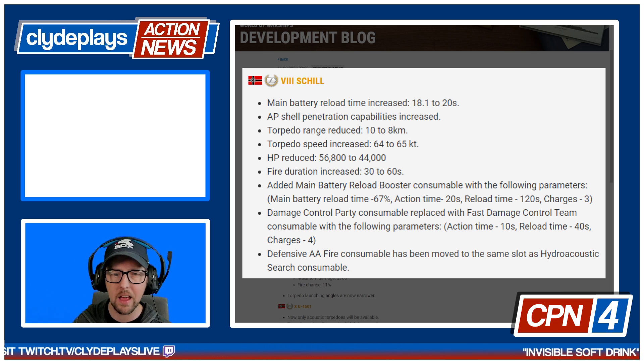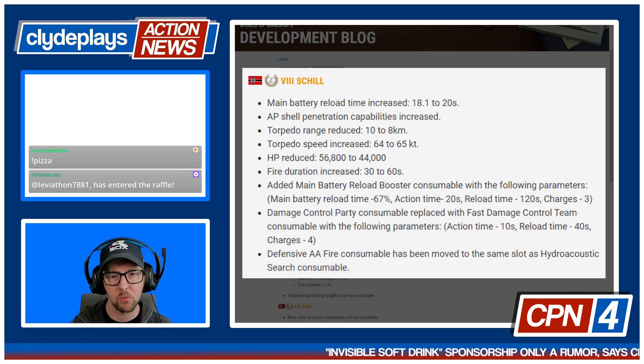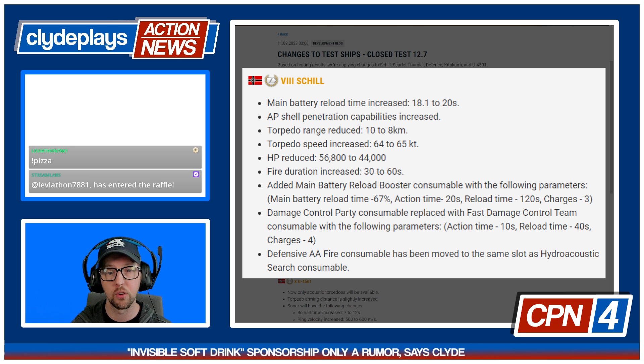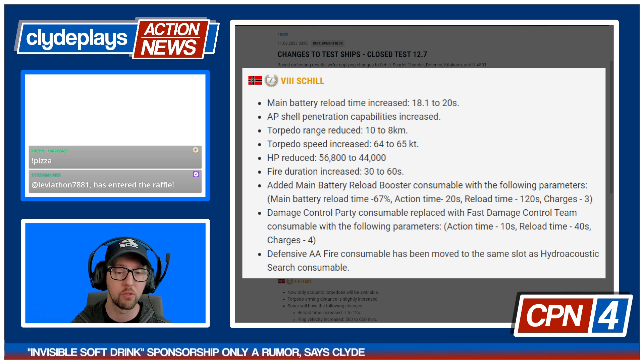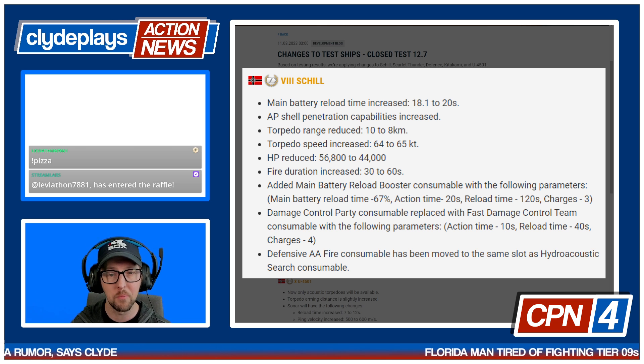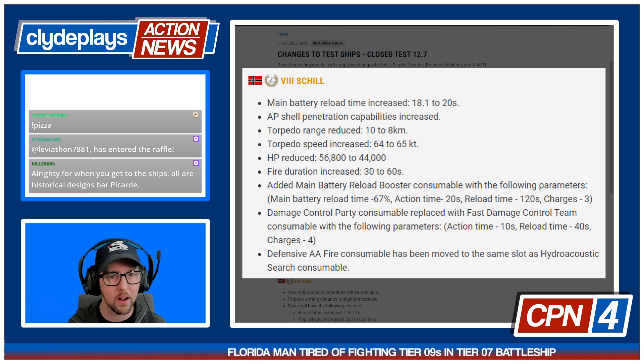Hit points came way down. This is a 12,800 hit point reduction for the Schill, which I was kind of surprised to see personally. And the fire duration went from standard cruiser fires to battle cruiser fires — 30 seconds up to 60 seconds.